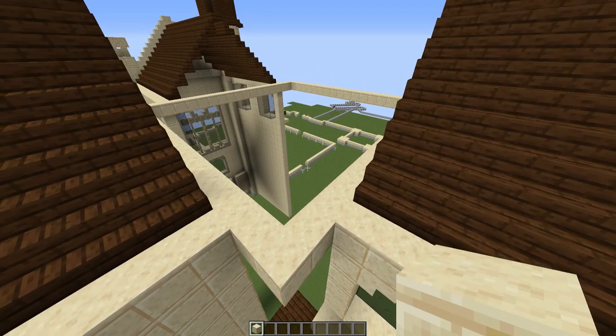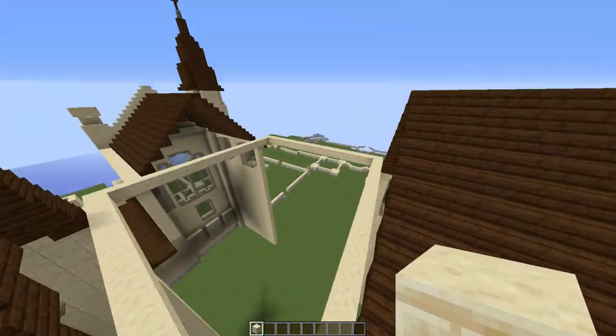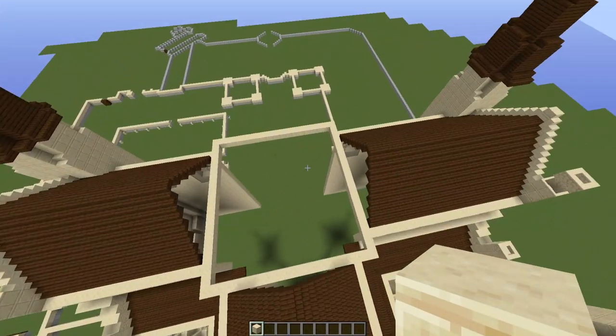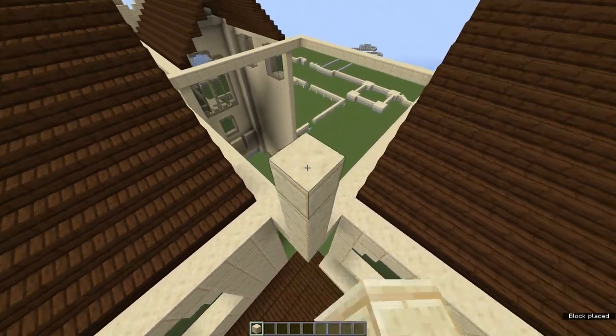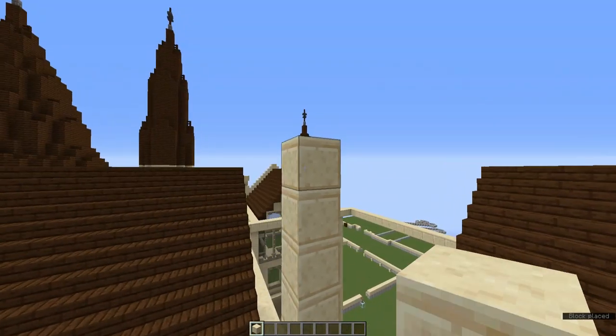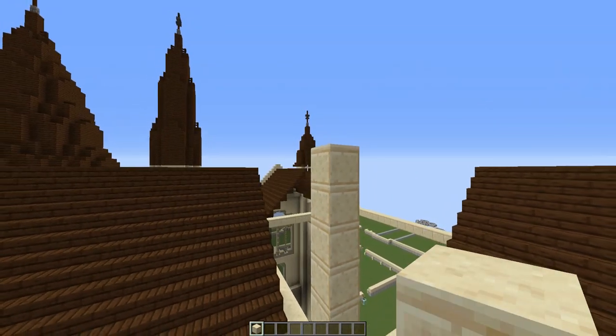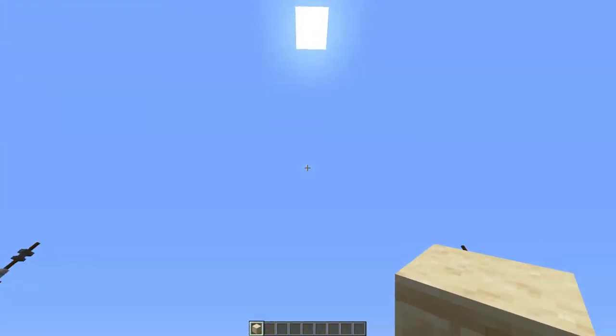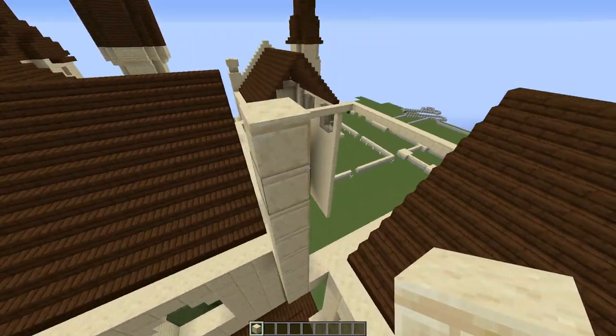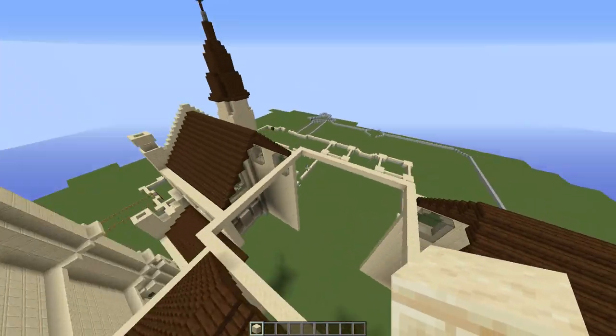The first thing you're going to want to do is build up 7 blocks from the square we built last episode. This square is going to be the outline of the central tower, so build up 7 blocks: 1, 2, 3, 4, 5, 6, 7. This represents the wider part of the central tower — where it gets wide and then goes in about one block, then goes up and gets narrower at the top. You go up 7 blocks around this entire perimeter.